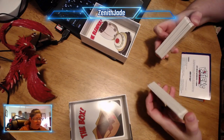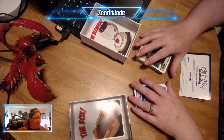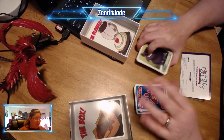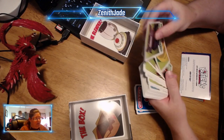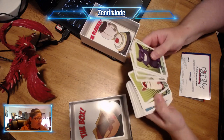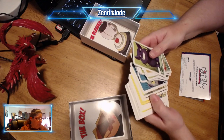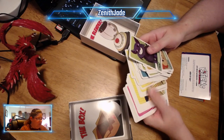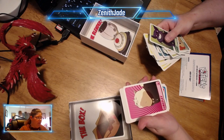So we have here two stacks of cards. Because it's just going to be me and an imaginary player, we're going to do two players. So you pick your color — they have green, blue, yellow, and they call this color red, but I swear it's pink. So we're going to go with pink.